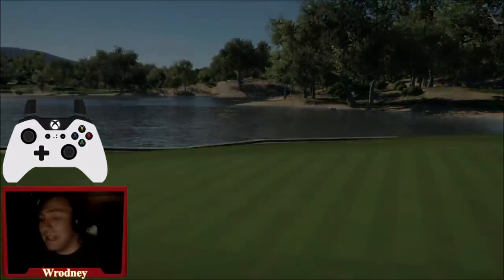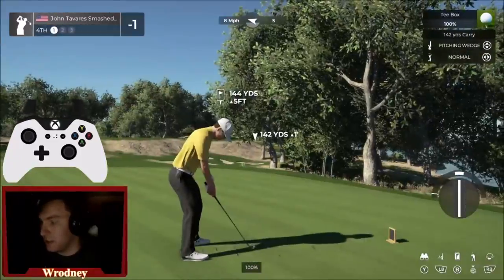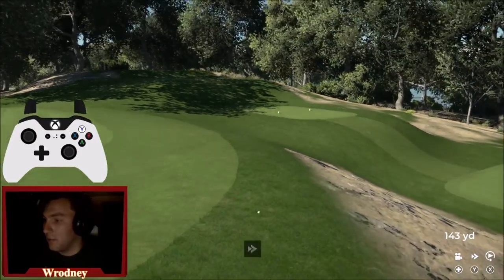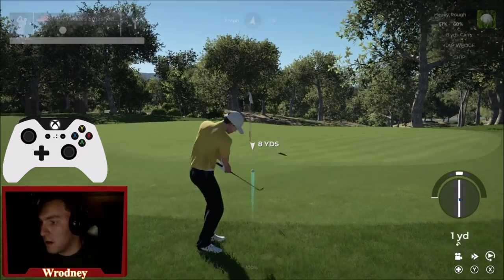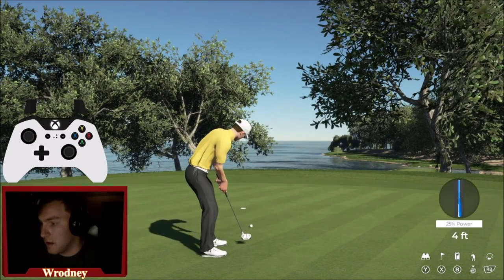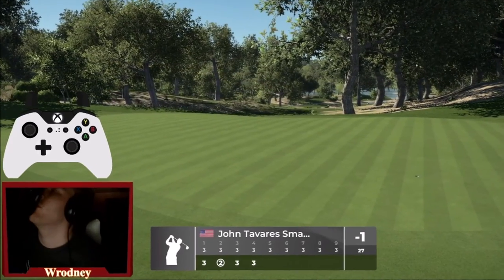Fourth hole — interesting angle here. We take it up over the trees because of this wind with the pitching wedge. I slowed that — I don't know if that's going to come back as much as I need it to. Nope, but at least it stayed up top, didn't kick all the way down. This is a makeable chip shot. That didn't do what I wanted to and now I have a really difficult putt. Barely slipped in again, but it is still a par — and you take pars.